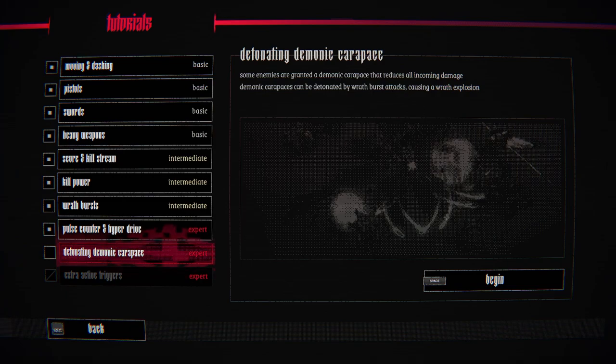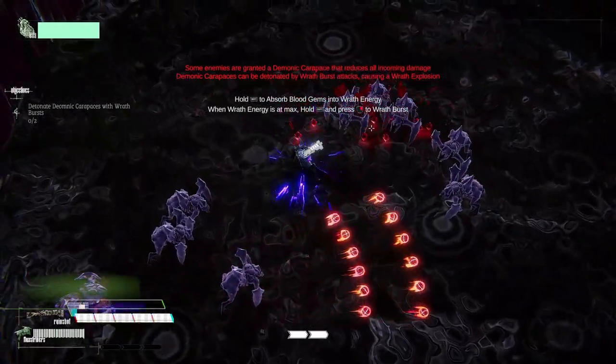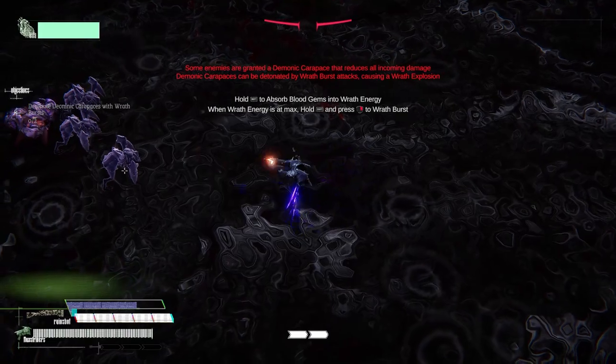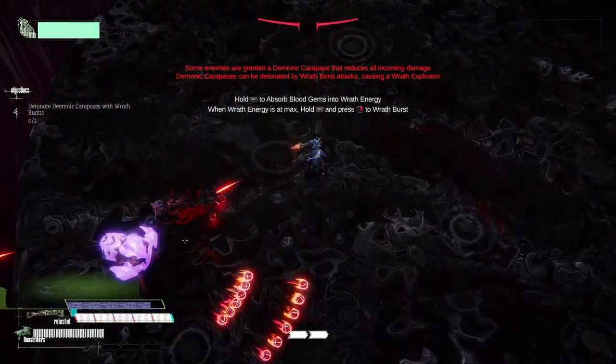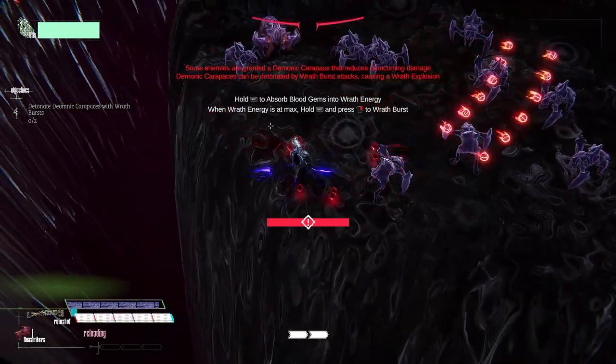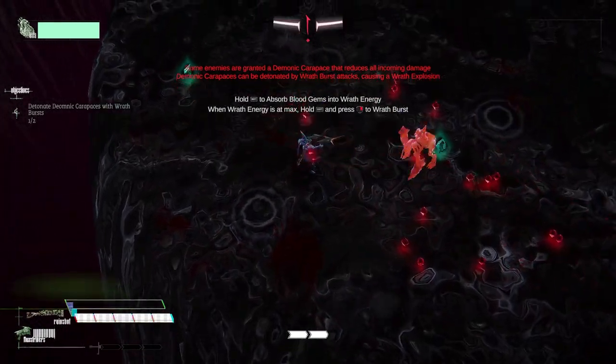Some enemies are granted a demonic carapace that reduces all incoming damage. It can be detonated by wrath burst attacks or explosions. So the guy with the carapace — you do that and it makes a little explosion. The explosion is quite big actually.